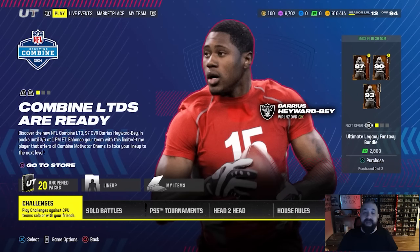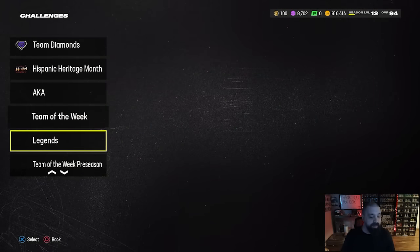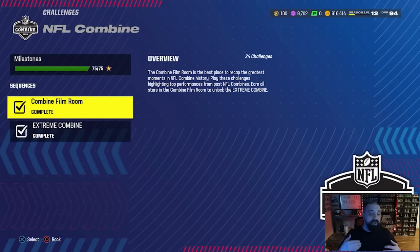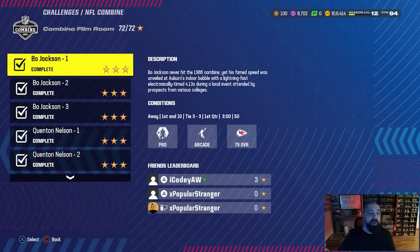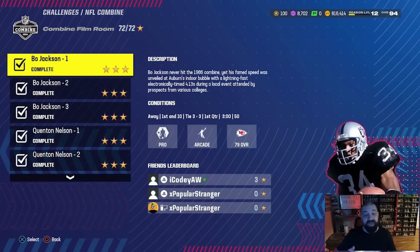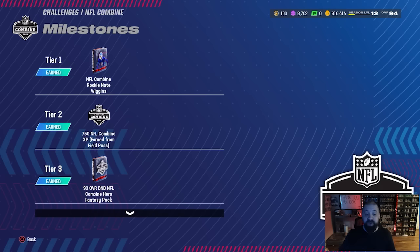One play on offense and one on defense. If you're unfamiliar, go into your Solo Challenges and look for the Combine section of solos — for me it's at the bottom now that I've finished them. There's a bunch of free content you can earn, but to unlock the Extreme Combine section you have to perfect every solo in the first initial sequence — 72 out of 72 stars.